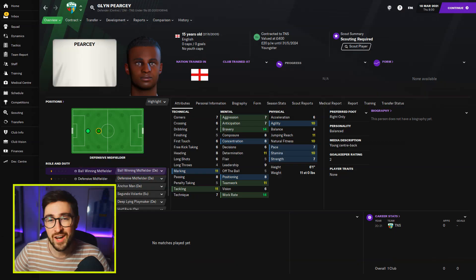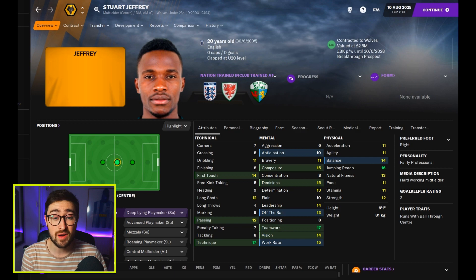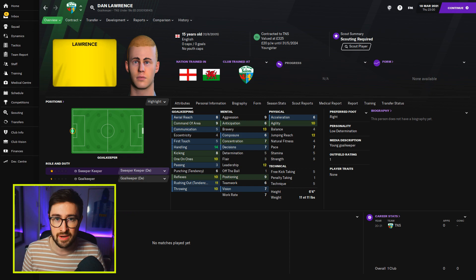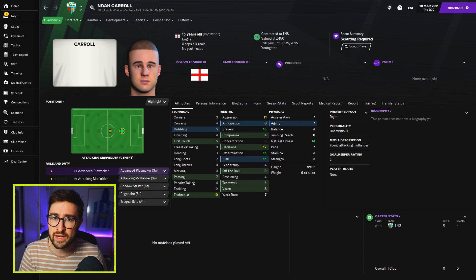On the screen behind me you can see a few of the other players that I did manage to find, and a few people have sent me players they've managed to find at TNS — some brilliant players, frankly, and so cheap to bring into your club. If you are doing a lower league save, especially in England where work permits make it really difficult to bring in players from afar, this could be the saviour. Go and check out TNS. There's probably one or two other teams — I've brought in a regen from St. Pat's in Ireland who also looks really good. If you know any more clubs like this, get them down in the comments below.